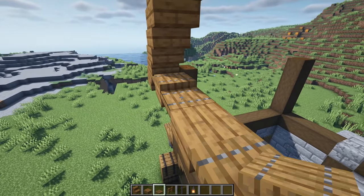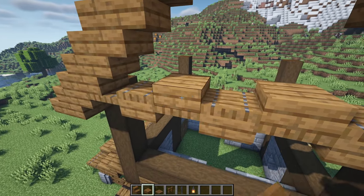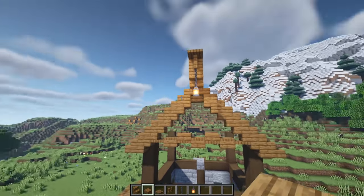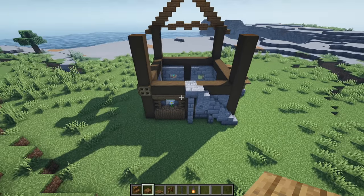On top of all of the slabs - these three - we can have three more spruce trapdoors, and on top of these two trapdoors we can have two more slabs. Everything we've just done can then be copied round to the other side over here with the staircase.